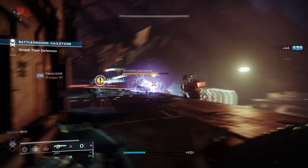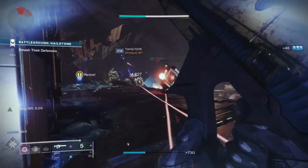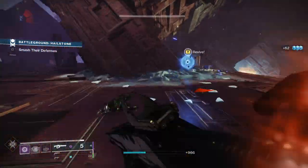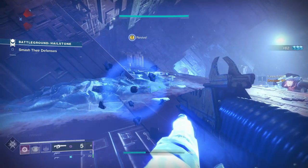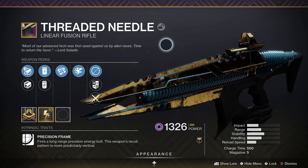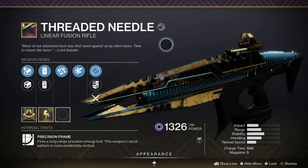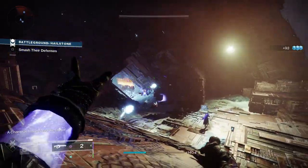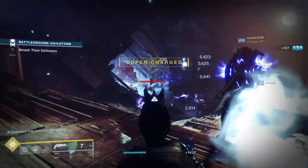Salvager's Salvo is also going to take out plenty of enemies, meaning you're going to get more grenades faster. Finally, in the power slot I'm using Threaded Needle — a great power weapon this season due to Particle Deconstruction. Once you've taken down all the mobs with your grenades, you can take out the boss with the linear fusion rifle.